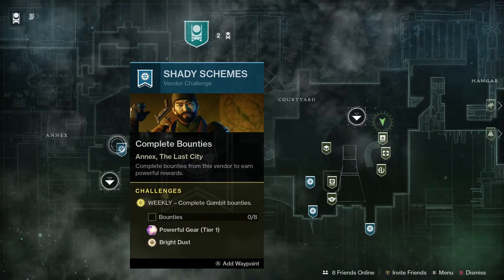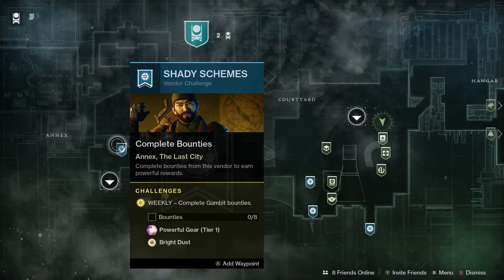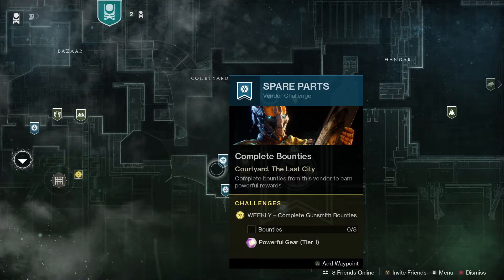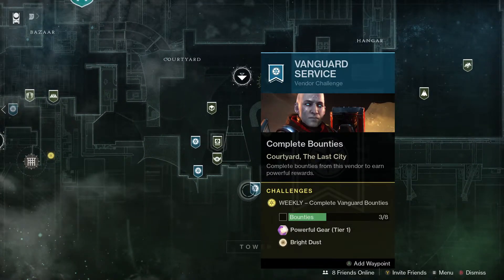Next up, let's have a look at the Tower. If you hand in eight bounties to the vendors, you will get Powerful Tier 1 rewards and sometimes some bright dust. We've got the Drifter, Banshee-44, Lord Shaxx, and also Zavala.